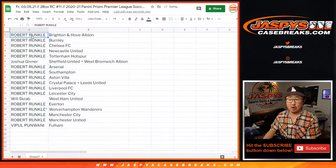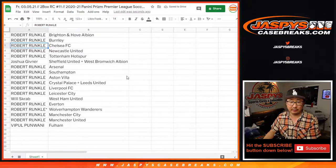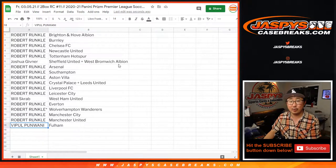So Robert gets Brighton and Hove Albion, Burnley, Chelsea, Newcastle, and Tottenham. Josh, you have the Sheffield United and West Brom combo. Robert also gets Arsenal, Southampton, Aston Villa, Crystal Palace, and the Leeds combo — plus Liverpool, Leicester, Everton, Wolverhampton, Man City, and Man United. Will gets West Ham United. Vipple gets Fulham.